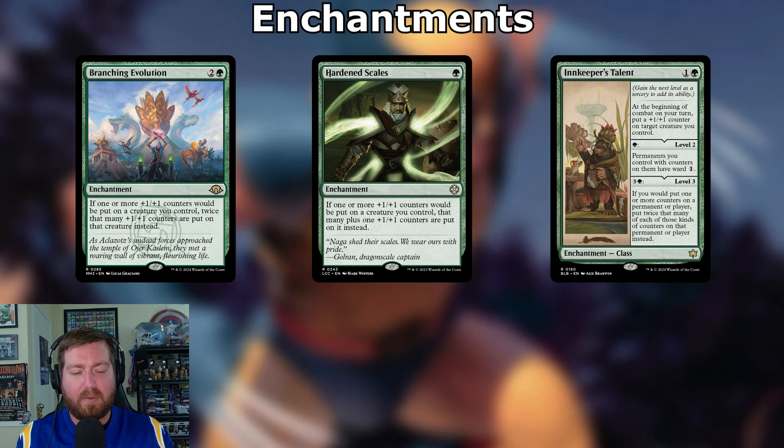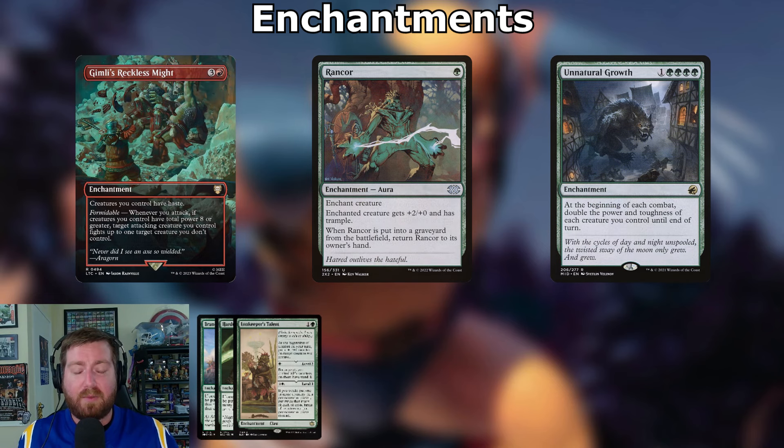Level up Innkeeper's Talent to level two for one more green: permanents with counters have ward one. Level three for three and a green: if you would put one or more counters on a permanent or player, put twice that many of those counters on instead — that includes loyalty counters. So any planeswalkers entering come in with double the counters they normally would.